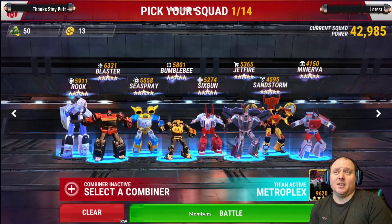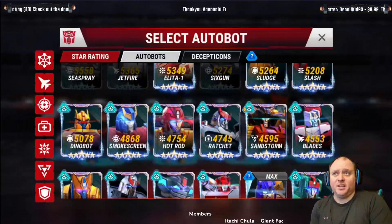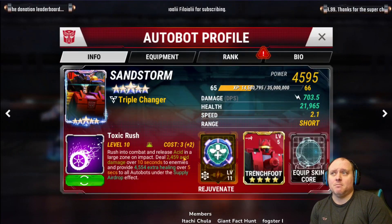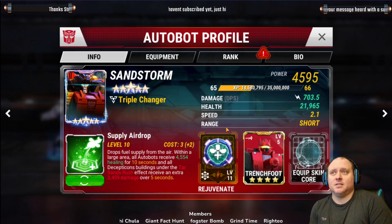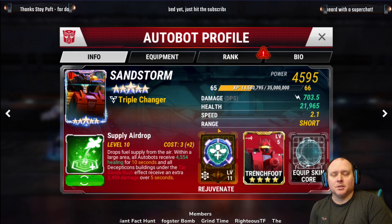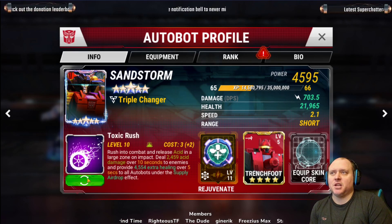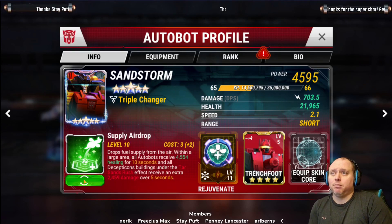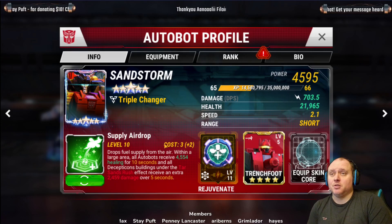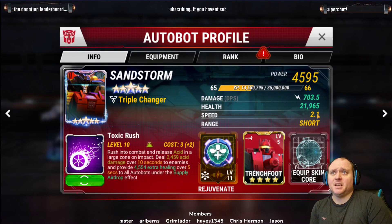People are talking about wanting Hoist as a five-star, but we've already got Sandstorm in the game as a triple changer. This guy could be a monster, and I'm so happy that Fabian has made these changes. I noted it as a cost reduction to Toxic Rush, but it's actually done both abilities, and I'm quite pleased. I think this bot could be hugely better in the meta.